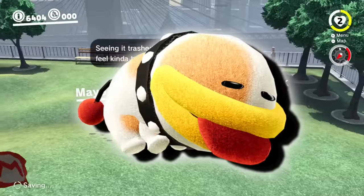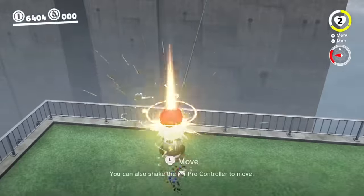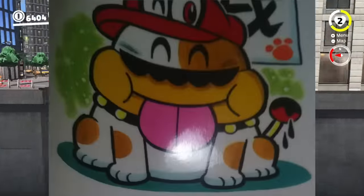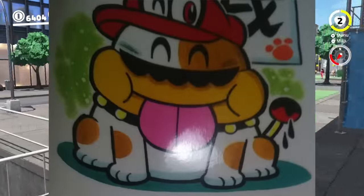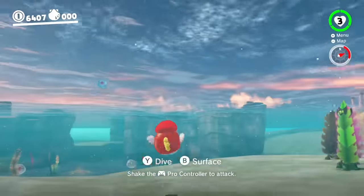Next, we have Poochie. Honestly, I have no idea what they would do for this — maybe it would be a replacement of the Jaxi from Sand Kingdom. The only reason I'm putting this in here is because it was actually in the official Mario Odyssey concept art, so they clearly have some sort of ideas. Going back to an underwater kingdom, let's capture the Blooper — arguably the most iconic underwater Mario enemy.